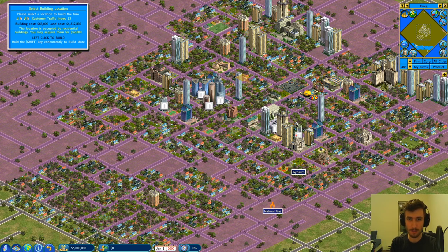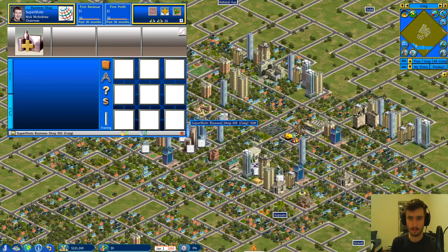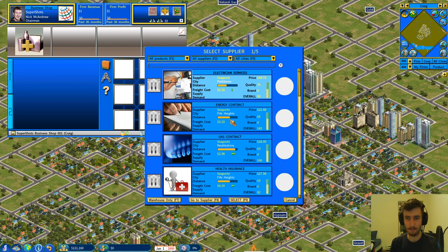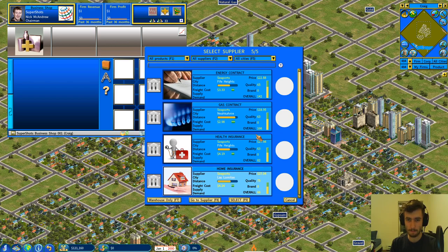This looks like prime real estate. There are no suppliers in our current city for any products. We could probably just dive right into insurance and go from there. Hopefully that'll provide some cash flow where we can end up opening some apartments in the city of Craig.